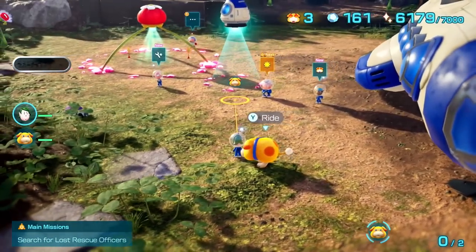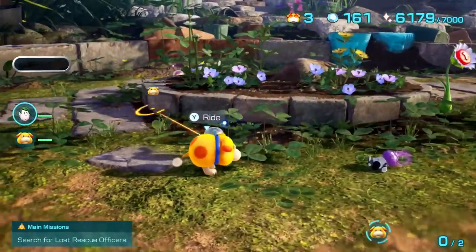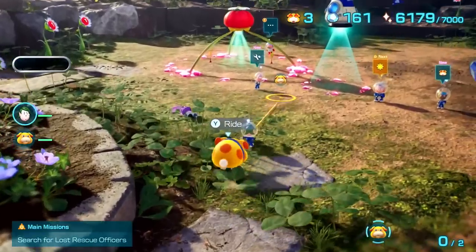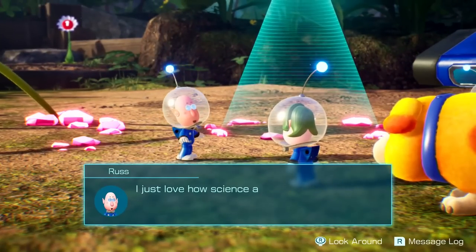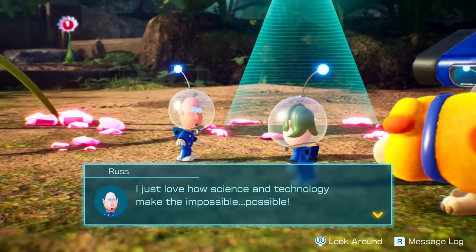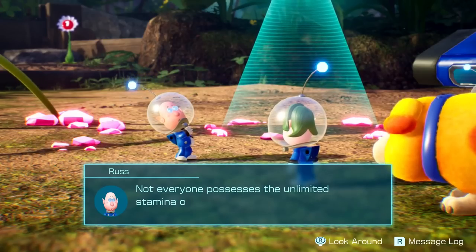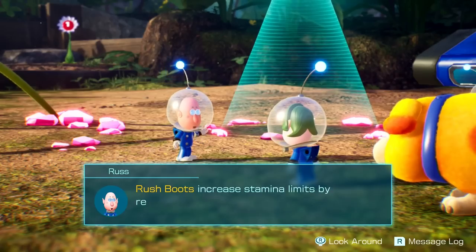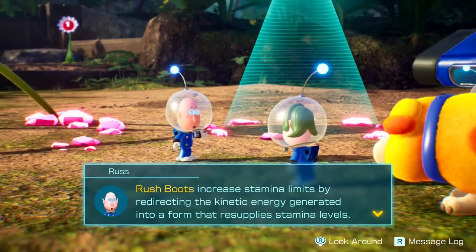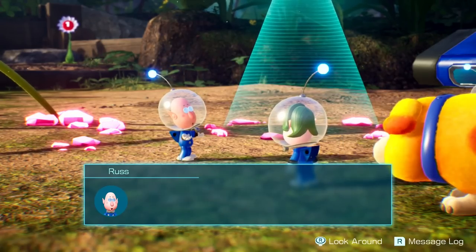Welcome back to Pikmin 4. We're back at the base — apparently there was some kind of expansion. We'll check that out, but first let's catch up with everybody we rescued. We'll talk to Rust and see if there are any updates. Science and technology make the impossible possible. Rush boots increase stamina limits by redirecting kinetic energy into a form that resupplies stamina levels.